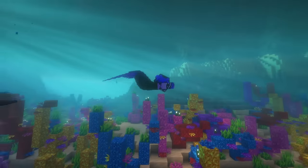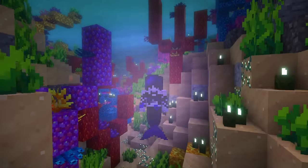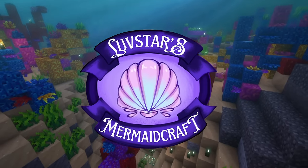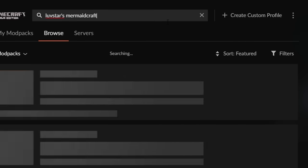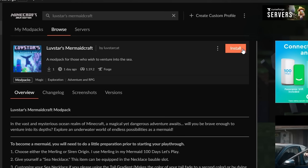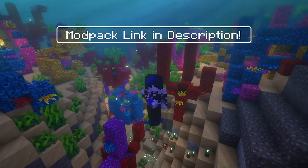Welcome back to the Deep Blue Sea. I have good news for you — the official Mermaid modpack is available on Curseforge. On the Curseforge app, you can easily play the modpack by searching for Love Stars Mermaid Craft and installing it. There's a link in the description too.